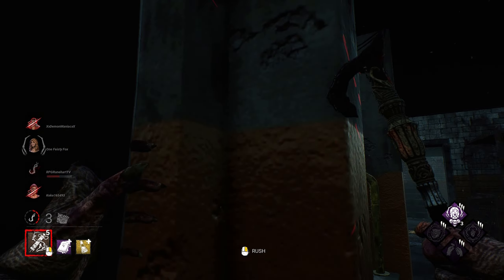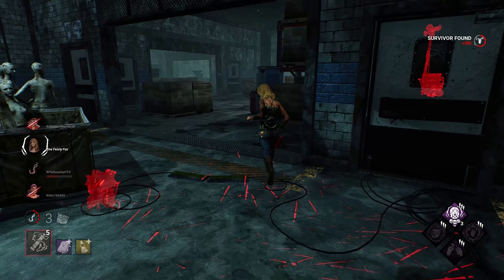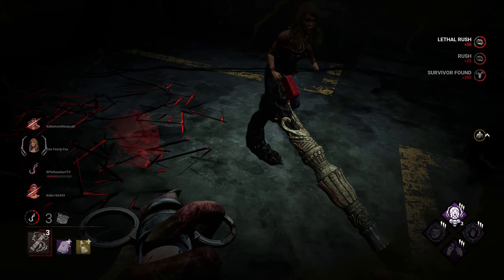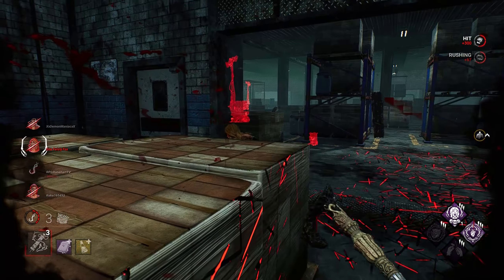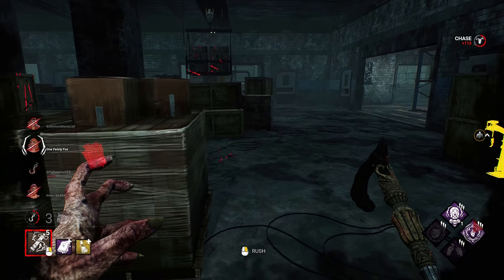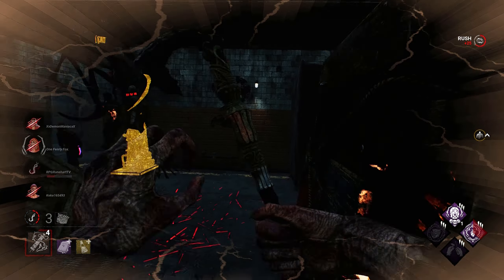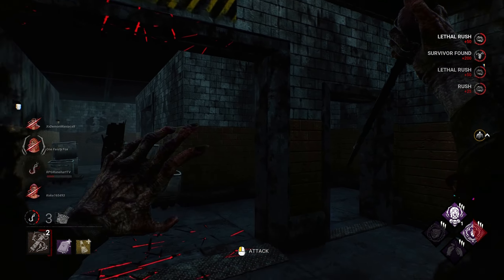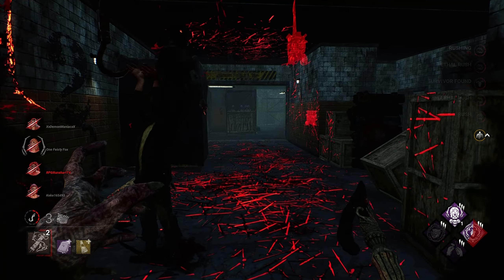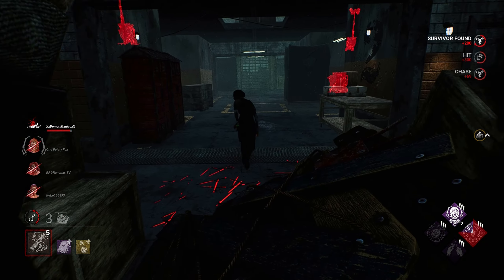Scratch marks — they kind of stop. He's working on the gen. If I can turn this corner quick enough. I couldn't make that turn. We can kind of block her out. We can do that — then come over here since we have Dark Devotion and we're detectable right now. She didn't make the fall — we're chasing her right behind her.